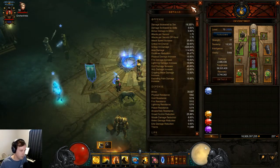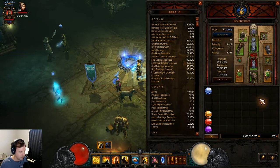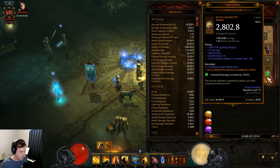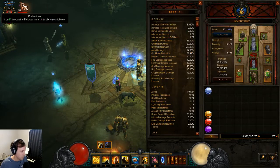As far as stat priorities, I kind of go with the same stuff as I go with everything else. I'm missing an area damage roll that I'm going to put here in a bit. I switched from a non-ancient Lion's Claw with good rolls to this one with not as good rolls, but it's ancient, so it will be more damage and more recovery and more defense. In the meantime, I lost one roll basically.